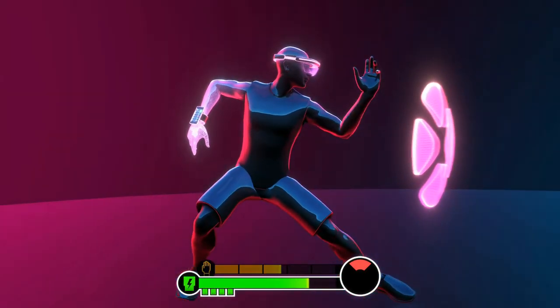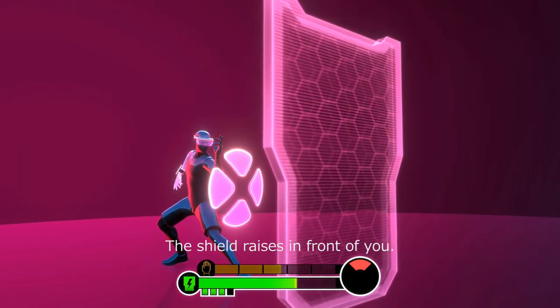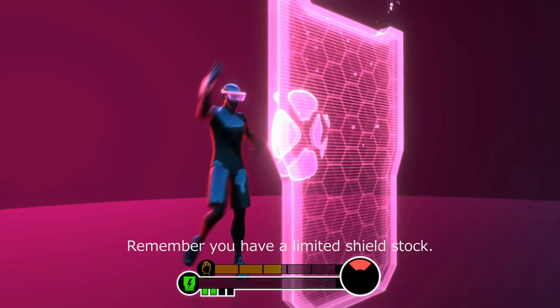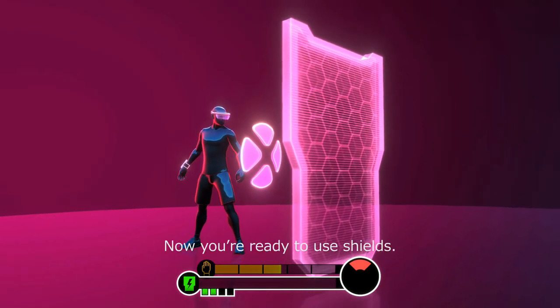Lower your arm to charge the shield. Once the shield gauge is charged, swing your arm up — the shield raises in front of you. Remember, you have a limited shield stock. Now you're ready to use shields.